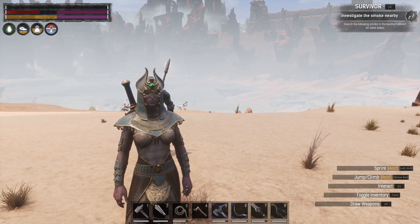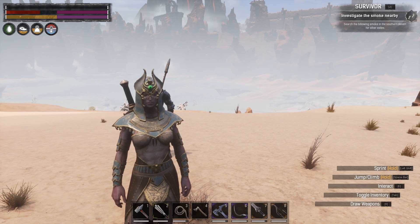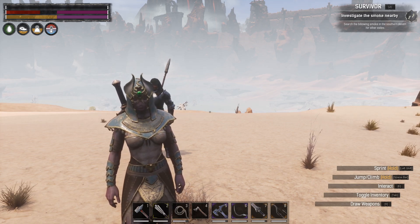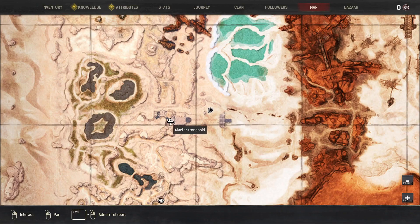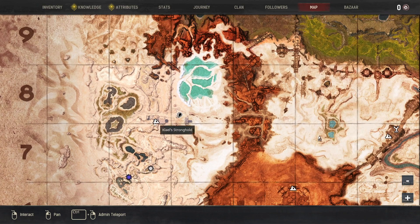Hi guys, and welcome back to Conan Exiles. Today we're going to be covering how to level up your thralls fast. One of my favourite places to bring them is here on the map, outside Kael's Stronghold. This is B8.